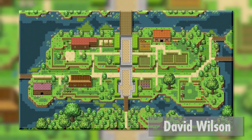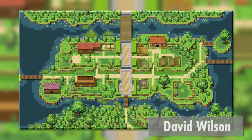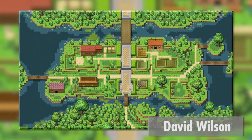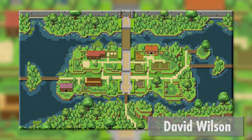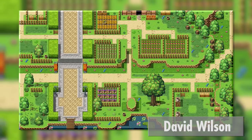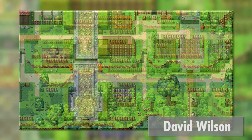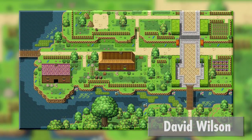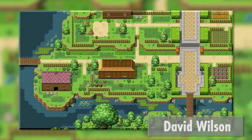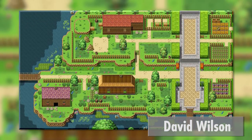You guys are really upping your game when it comes to your map creations. This one here is from David Wilson showing a sort of river town next to what appears to be a castle wall. And my God, this is really well done. This looks like something that I would see in kind of like a Harvest Moon sort of game. At least that's what immediately jumps out at me because it's very lush, very green, very rural feeling while at the same time also feeling like a proper village that people would live in.